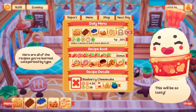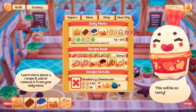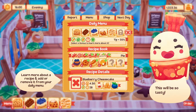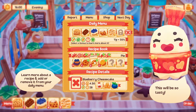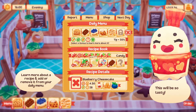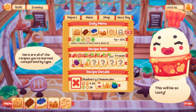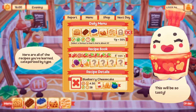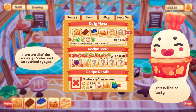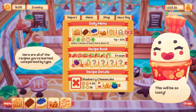We unlocked a new spot, so now we have five recipes at once. We got pancakes, the carrot pie, and the caramel flan. There are about 11 to maybe 15 recipes left, so that's like another 15 levels to go in the game.